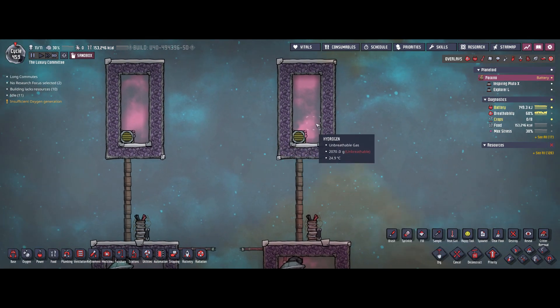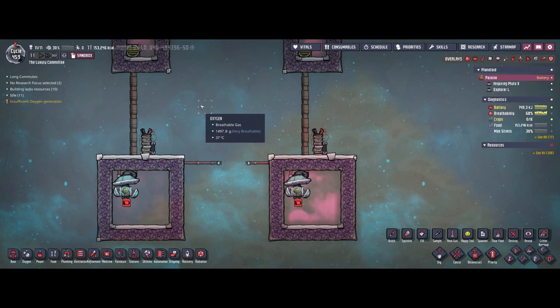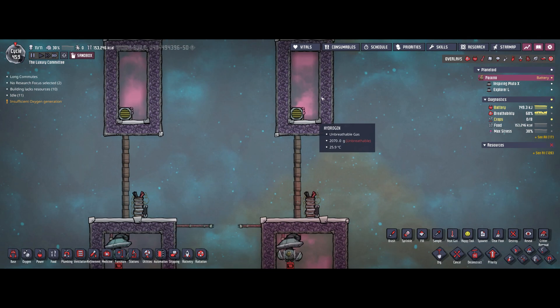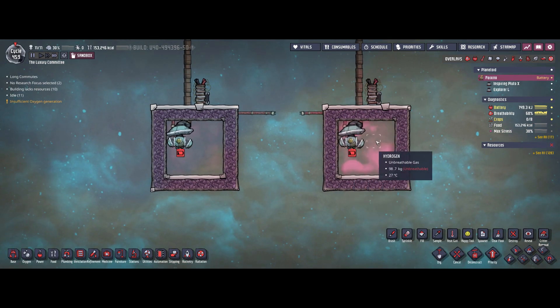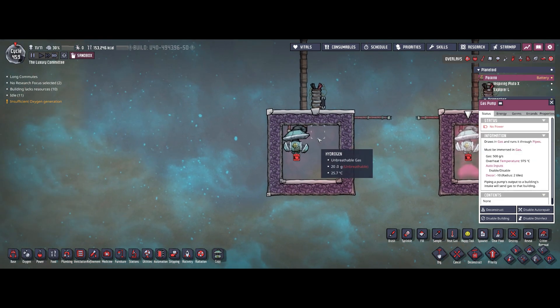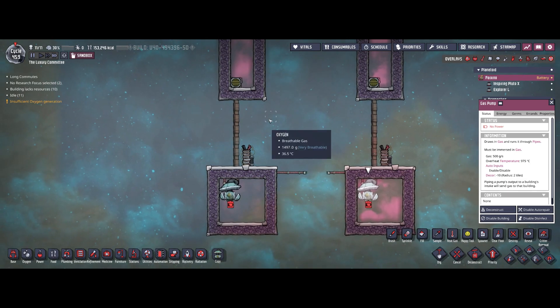On the other side we have 2070 grams per tile times 10 tiles, that's 20.7 kilograms exactly. Both batteries started at full capacity, so we basically piped a lot of additional gas on the right-hand side just because the pump was able to operate at its maximum speed of 500 grams per second. The other pump wasn't able to pump 500 grams per second all the time — there was just not enough gas available.